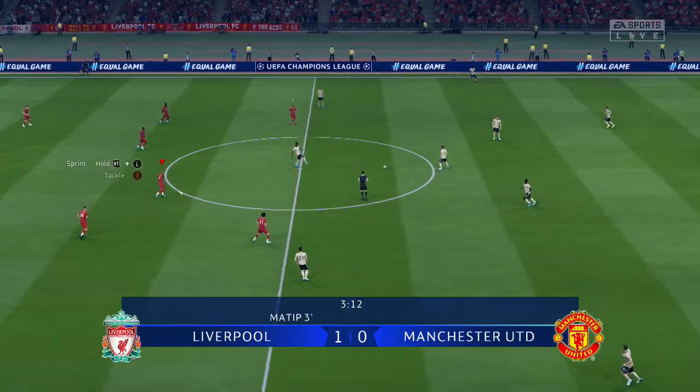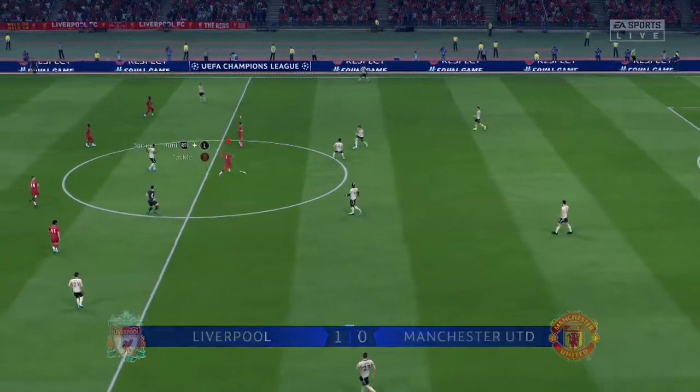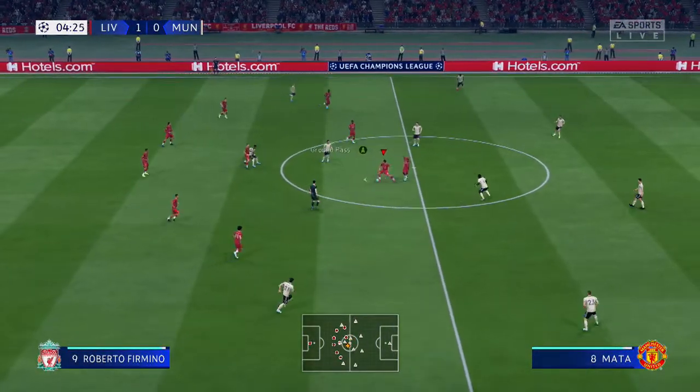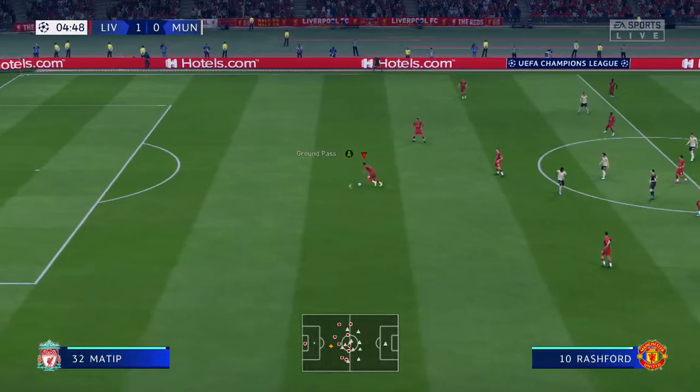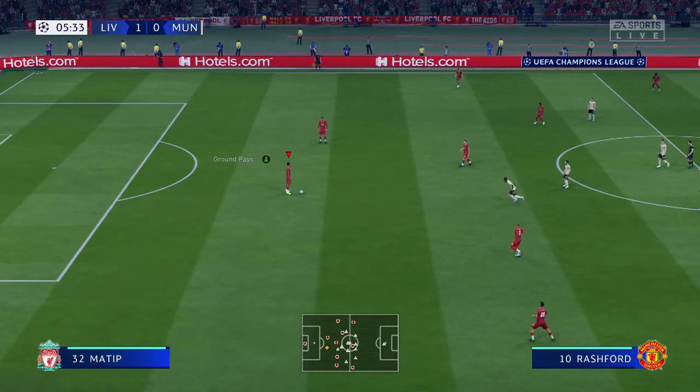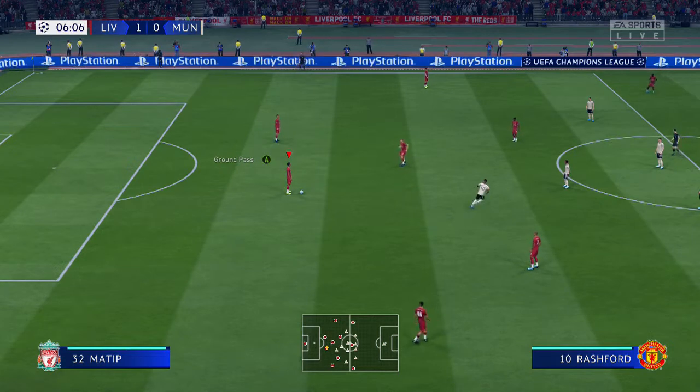All you've got to do is get the ball back once they've kicked off, and then basically just sit in your own half with the ball. They won't come anywhere near you, so just play it back. And then you can just put your controller down, go and have a cup of tea, whatever. Wait till half time, repeat this process.